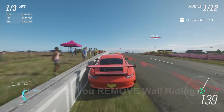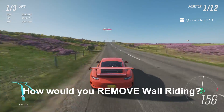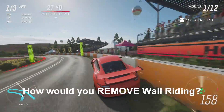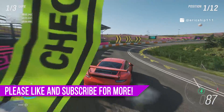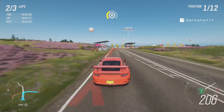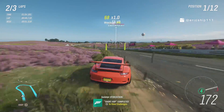So, there we have it guys — here are my 6 ways to remove wall riding in Forza Horizon 4. If you guys did enjoy this video, please make sure to smash the thumbs up button. Also, if you guys have any suggestions on how you would remove wall riding in Forza Horizon 4, make sure to place them down in the comment section below. I know all of you guys are extremely smart and probably have better ideas than myself, so I will be reading the comments. And lastly, if you guys would like to see more Forza Horizon 4 content, make sure to click the subscribe button with notifications turned on so you won't ever miss out on another video. I hope to see you guys in the next video. Peace.